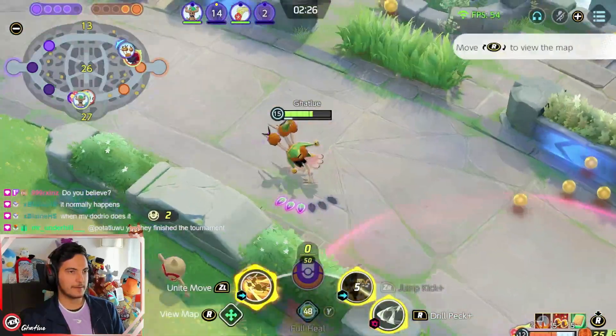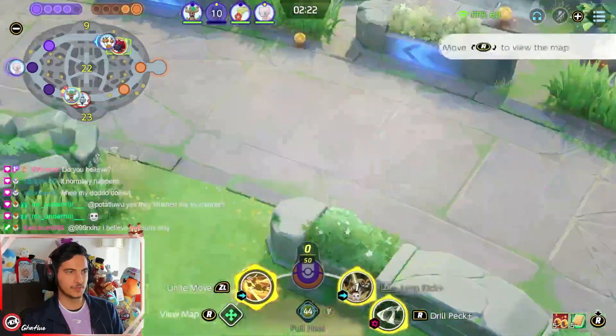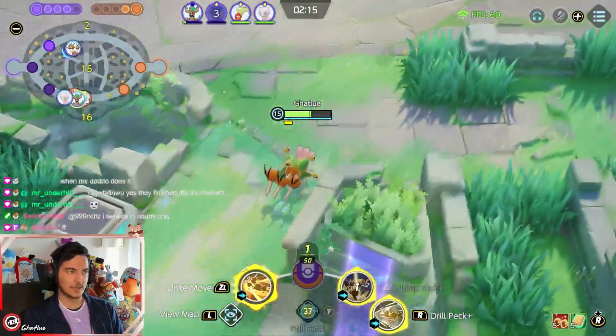When you play Jump Kick, you play around the walls. I think Zoroark is a good counter to Dodrio honestly — it's really annoying to play against Zoroark when you play Dodrio, especially when they play Shadow Claw.